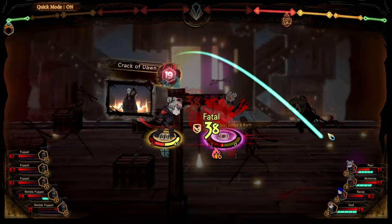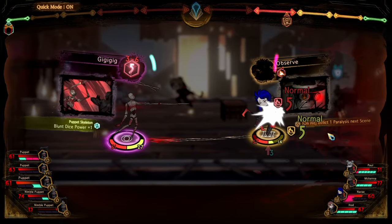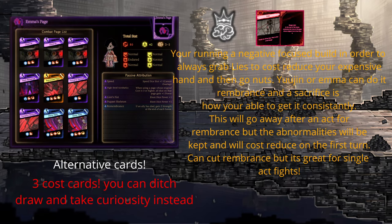Before going on to the next reception, Roland's Floor will be available for upgrading. Completing it will give Roland game-changing abnormality pages: lies and curiosity. With them, you're able to build a deck with only three cost cards. You use Emma or Yujin to buff these cards to insane power levels. Here's the deck I would use. This does make the next fights a whole lot easier.